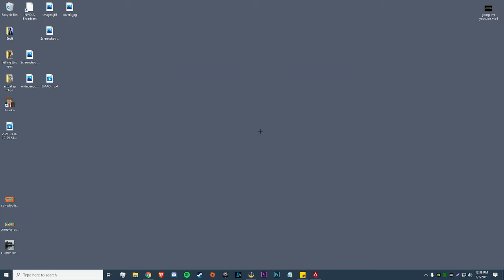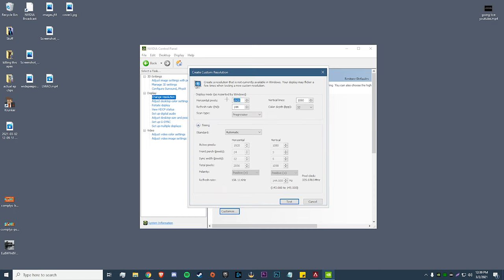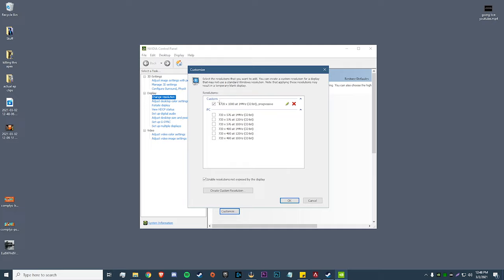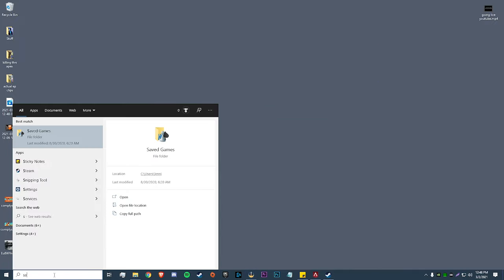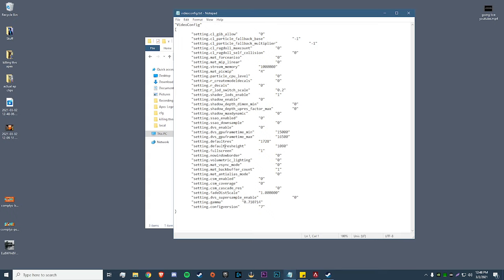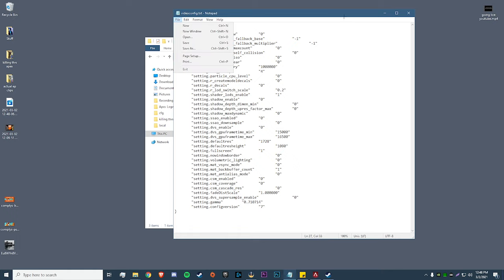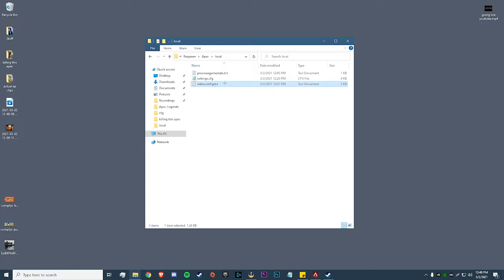For Nvidia users: right-click, go to Nvidia Control Panel, Change Resolution, Customize, check Enable Resolutions Not Exposed by Display, then Create Custom Resolution. I play 1728×1080, so I enter 1728, save the resolution, and confirm. Then go to the Windows search bar, type Saved Games, navigate to Respawn > Apex > Local > videoconfig.txt. About halfway down you'll see default_res and default_height — change 1920 to 1728 and make sure the height says 1080. Hit File > Save, then right-click and set it to Read Only.